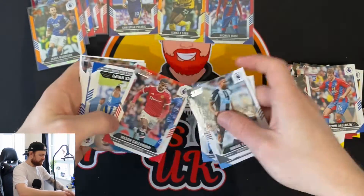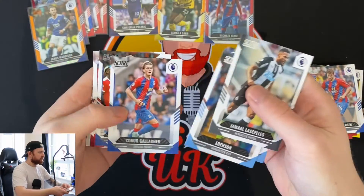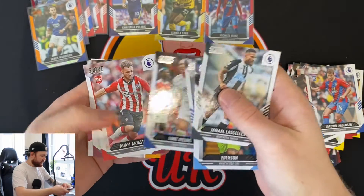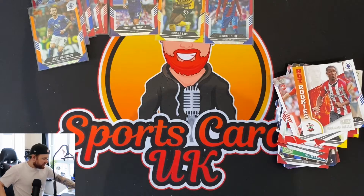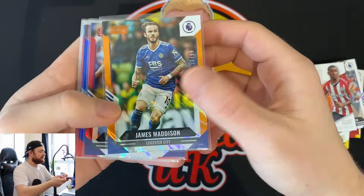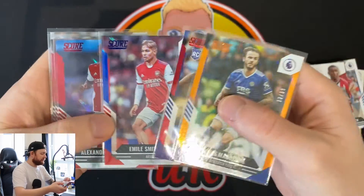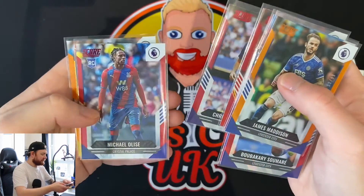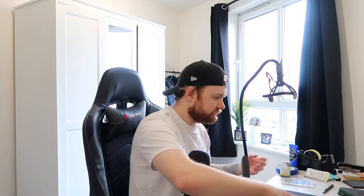Final pack: Jamal Sales, Ederson, Gabriel Jesus, Greenwood, Mwepu, Conor Gallagher, Luke Ayling, Armstrong, Cresswell, and finally a Hot Rookies of Diallo. So loads of base cards. Let me just highlight the key hits: James Maddison numbered to 99, Samore red, Emil Smith Rowe 30 of 49, Lacazette red, Jordan Henderson red, Pulisic red, Olise red, and Sar numbered to 99. So that's three numbered parallels and five red lava parallels.